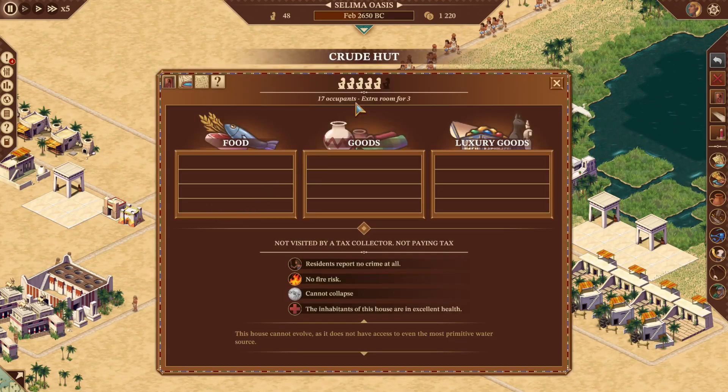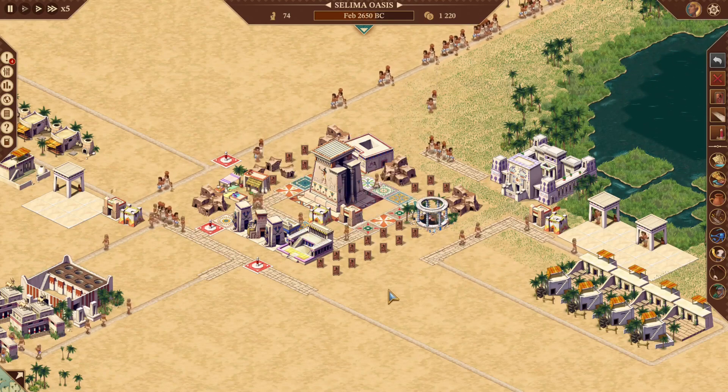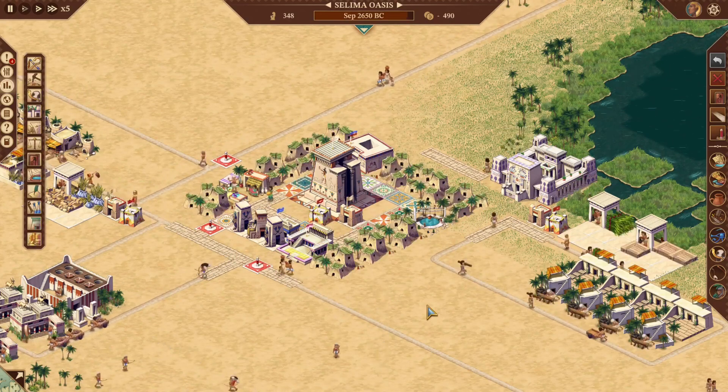This first house gives room for 20 people. As soon as the water carrier gets to them it will go up to 28. As soon as they notice the food and the god they will evolve up to a rough cottage and hold 52 people. So very quickly in this mission you'll see this block has the potential to hold 520 people. We'll give it entertainment and bring it up to 600.